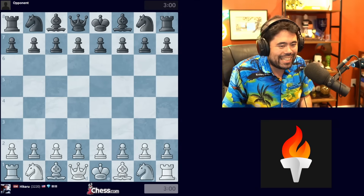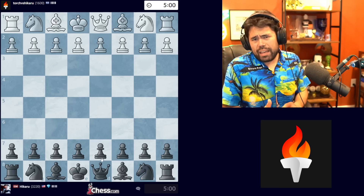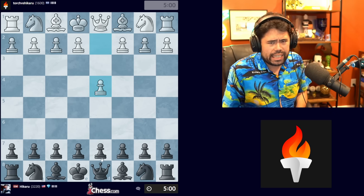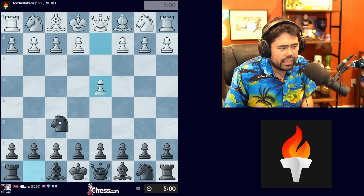All right, let's jump right into the action and get the show on the road. We're going to play against Torch — five minutes plus two-second increment unrated games. We're going to play two games, and let's see if I can win or draw in either case.